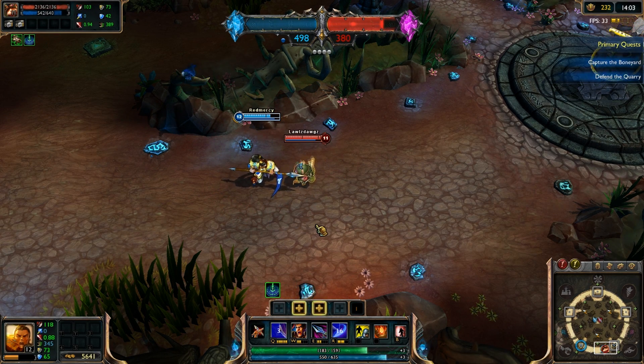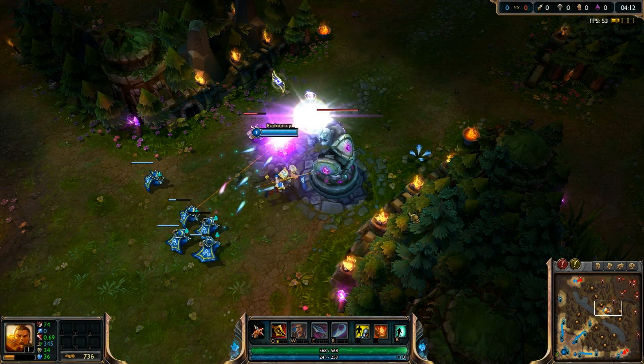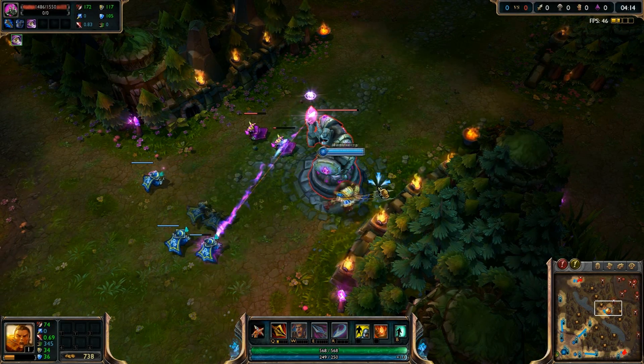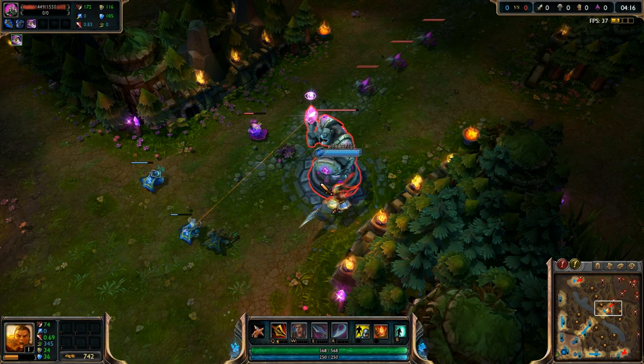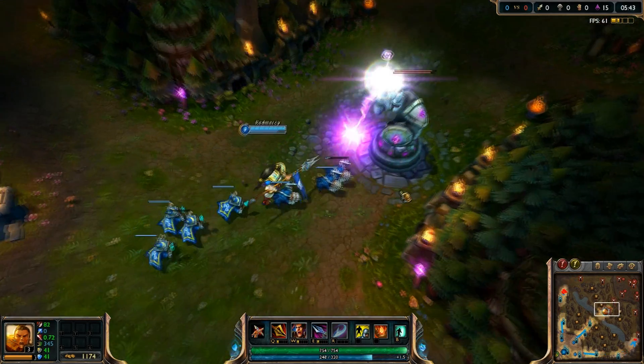However, the stacks will still be consumed and the knockup will still occur, but deal 0 damage. An important thing to remember is that the passive Challenge does not work on structures such as the turrets or the inhibitors, meaning that you will not be able to reduce the base armor of these structures.